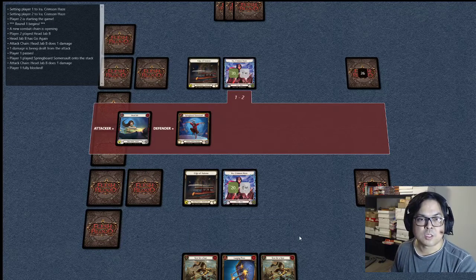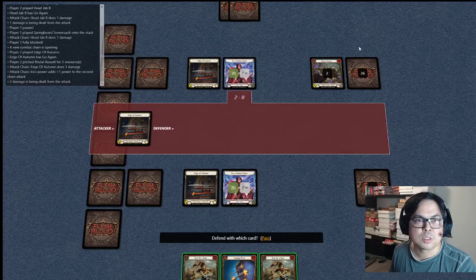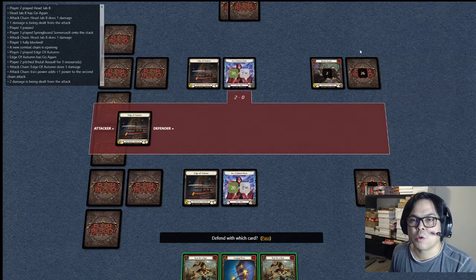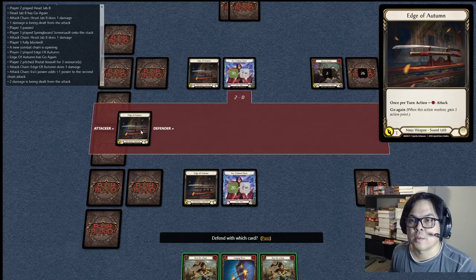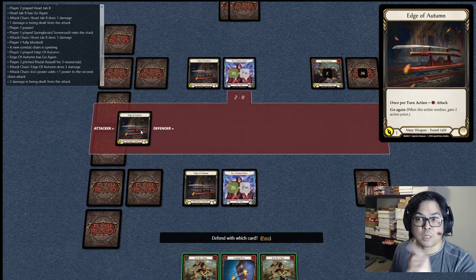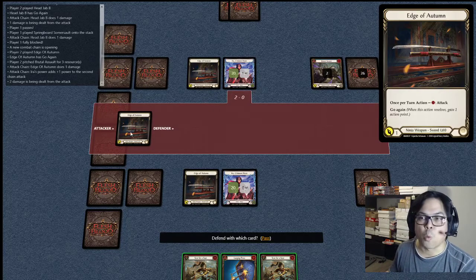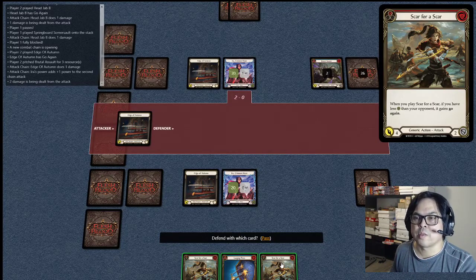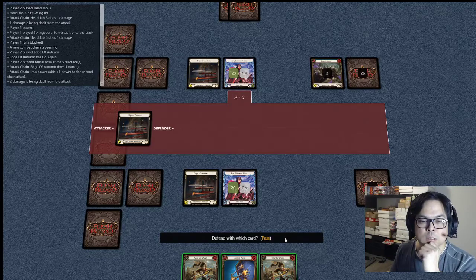I press OK and see what happens. He's attacking me again because he has Go Again. There's a graveyard — oh, this is not a graveyard, this is a pitch. So he pitched Brutal Assault with three. It was subtracted by one because he attacked with Edge of Autumn — once per turn action, you need one resource to attack. So he used one here and the attack has Go Again. Let's block with Scar for a Scar.